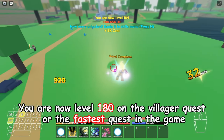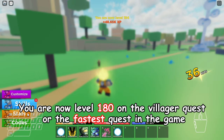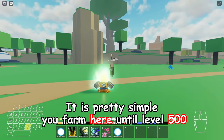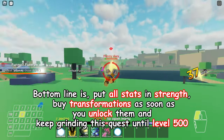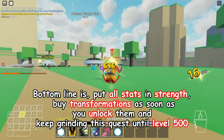You are now level 180, on the villager quest — the fastest quest in the game. It is pretty simple: you farm here until level 500. Put all stats in strength, buy transformations as soon as you unlock them, and keep grinding this quest until level 500.